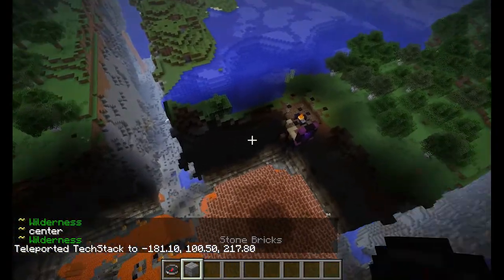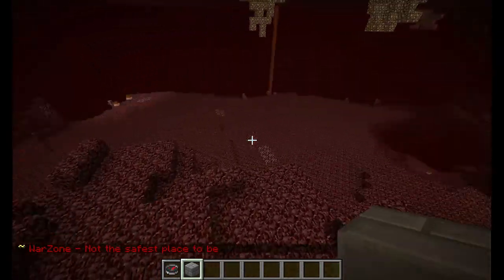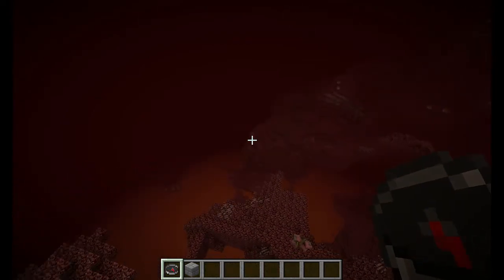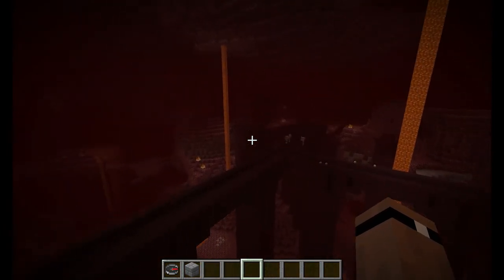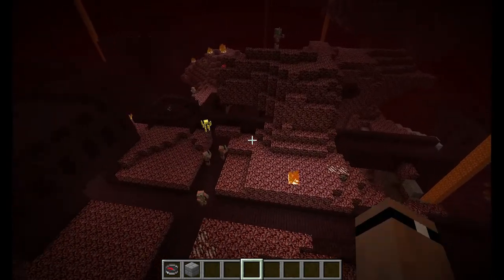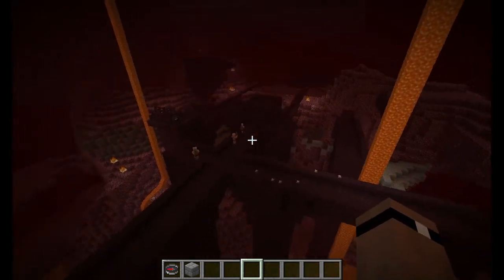Let's head off to the nether. We ended up deciding against building a custom fortress in the nether — we were going to place one here originally, but after flying around we realized there are nether fortresses already close by. You can see one right there — there are spawners, nether wart, and more inside. That was really the main reason we were going to build a custom fortress, but the natural ones give you your blazes and nether wart.